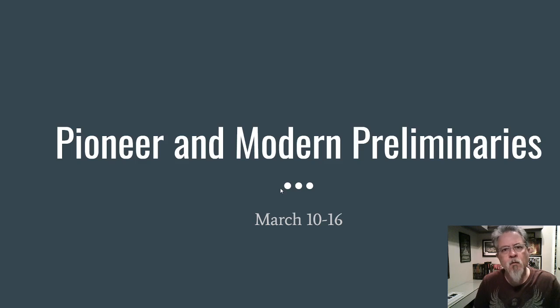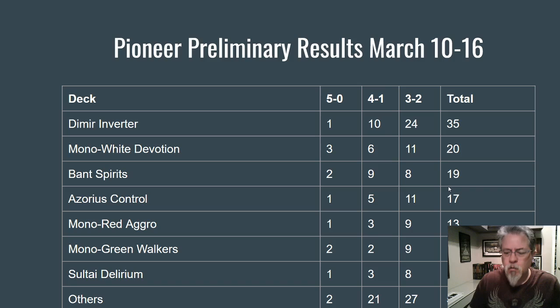First, let's look at Pioneer — things are a little more clear-cut there, and because of the smaller card pool there are fewer decks. There's an obvious tier zero deck, and I think everyone was a little surprised at the lack of a ban hitting the Dimir Inverter deck. With 35 results, it's significantly ahead of second place and is definitely the tier zero deck at this point. It did only post 150 — a lower conversion rate.